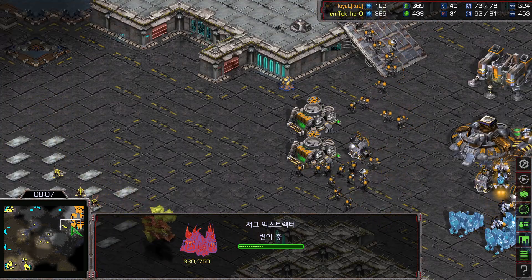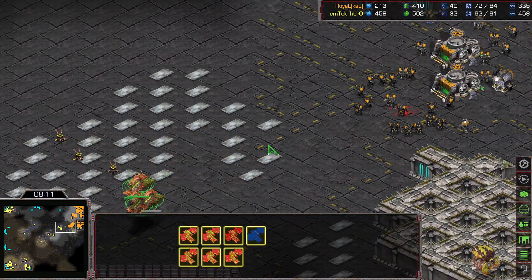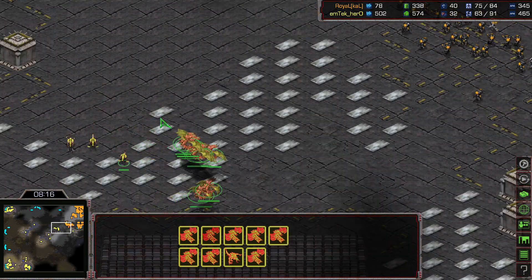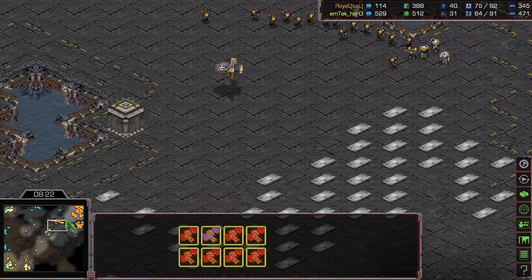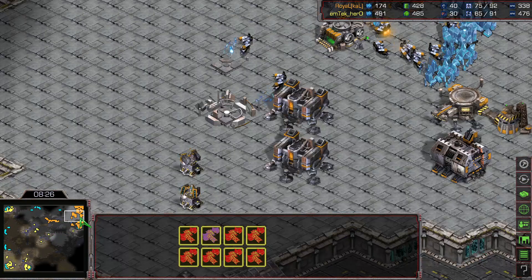With four gas — double extractors at the 11 o'clock — he will have four vespene geysers, and that's such nice macro. Picking off one marine but not losing any Mutalisks so far. There are only 8 Mutalisks, but here the Valkyrie is intercepting — the Mutalisks will be harassed. Heroes should be aware of that Valkyrie.